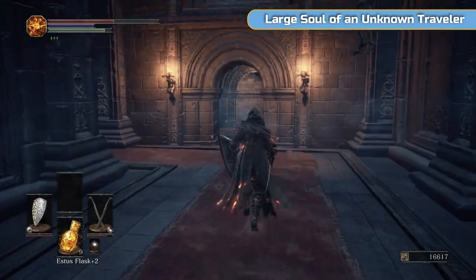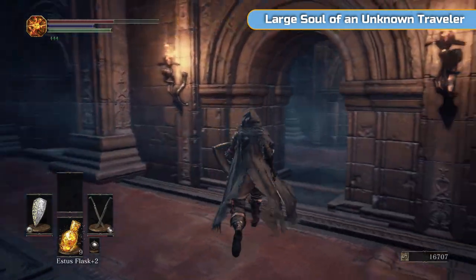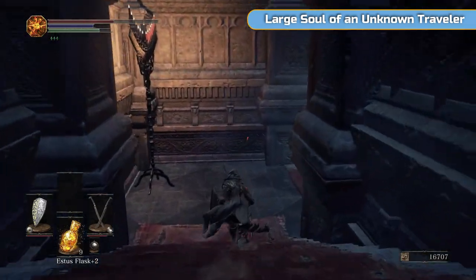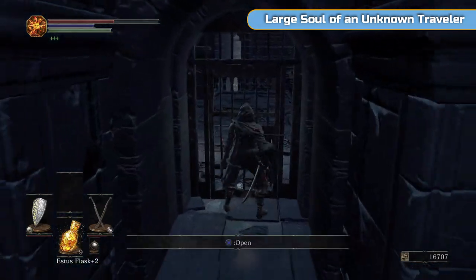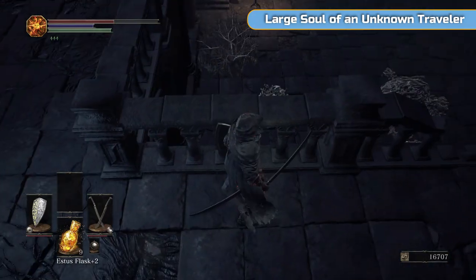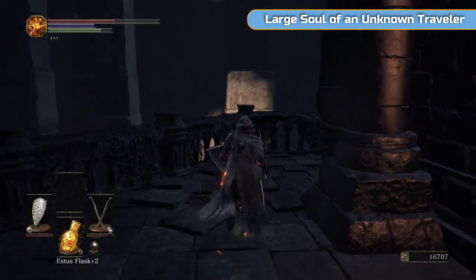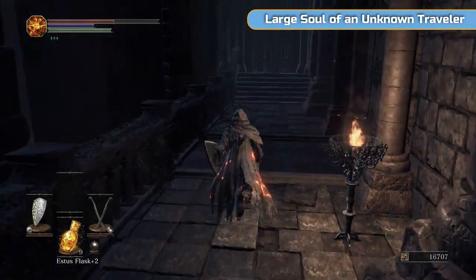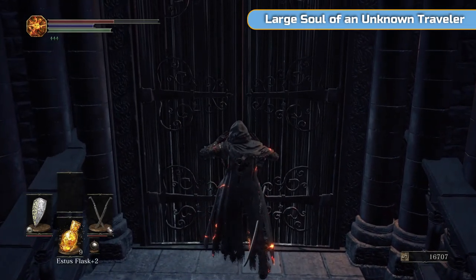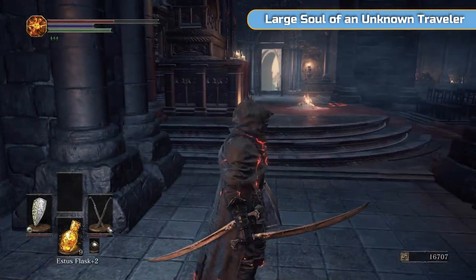Now we're going to go open up shortcut number two. And we are pretty much done — we're nearly at the end of this area. We could run straight to the boss from here, but we have a little bit of setting up to do, some side quests and things like that. There's where we were before where we got that ring — and there's going to be a door on my right hand side. I'll open it in a moment — there's going to be a lift that takes us right up to another area and up to a covenant. We're not going to do that in this video; we're going to come right back here in the next video, because there's the bonfire — we'll warp straight here and do it.